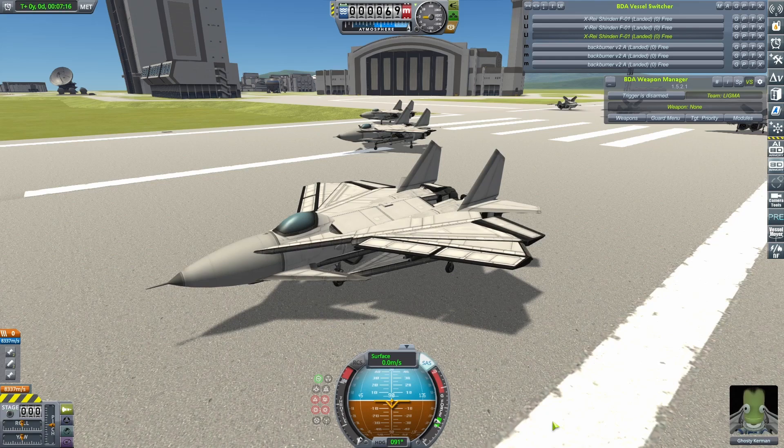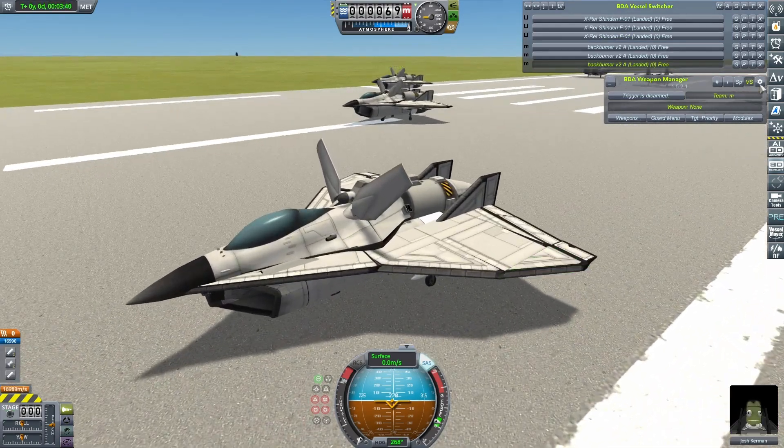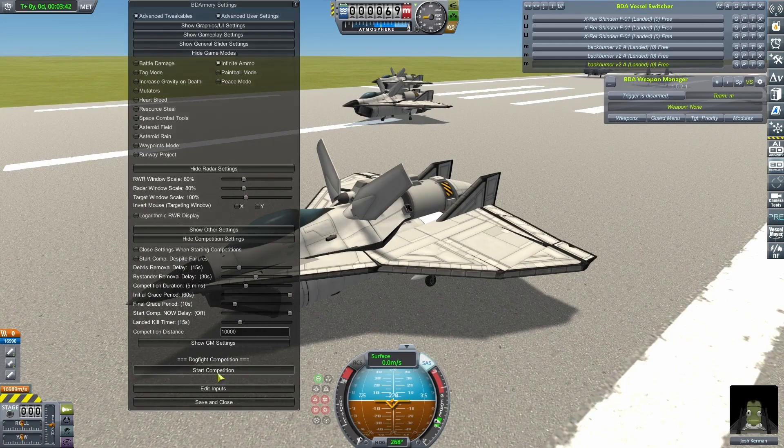Before we determine this season's knockout champion, we are going to do our traditional third-place playoff — a chance for Maximus Light and his X-Ray Shinden F-01 to save a little bit of pride, and a chance for Hilda and his Backburner V2 to cause one last upset. Let's get them into the air.